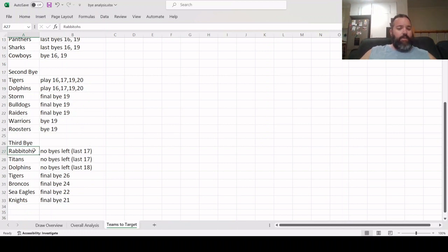After the third bye — basically the start of the run home — the best teams to target are the Rabbitohs, Titans, and Dolphins. The Rabbitohs and Titans have their last bye in round 17, so you can even go a week early in round 18 to start loading up. Think Damian Cook, Cody Walker, Jack Wighton if he comes good at the Rabbitohs; at the Titans, Tino Fafita is the obvious target but plays Origin, and David Fifita is also worth considering if he's not in the Origin squad.